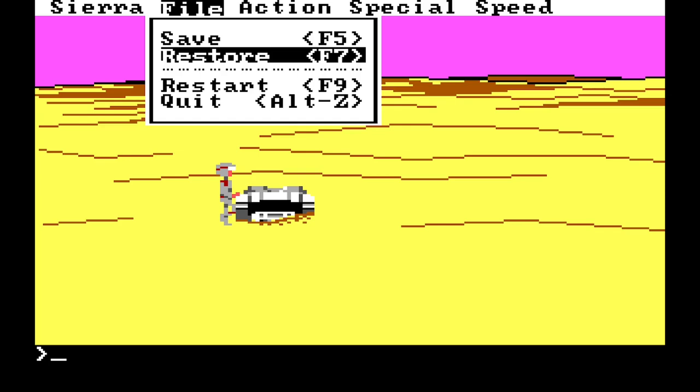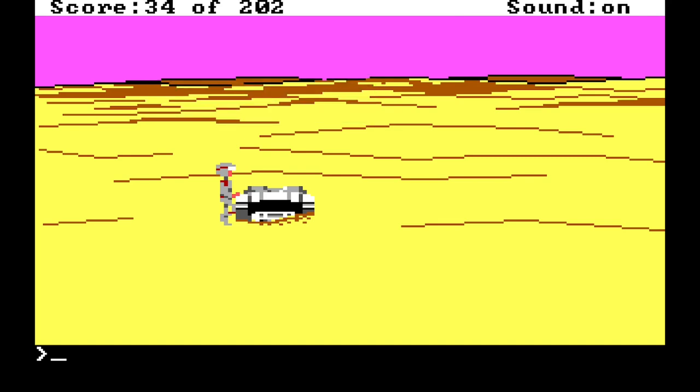Hello everyone, welcome back to Let's Play Space Quest One. We're back here on the desert of Corona, having just crash-landed. We've restored to a previous state from the point at which we left last episode because I suspected we needed some kind of reflective material to get past a laser trap, and I speculated that we'd be able to find it here at the crash site, given that we had a cracked windscreen we could exploit. Let's have a look around.